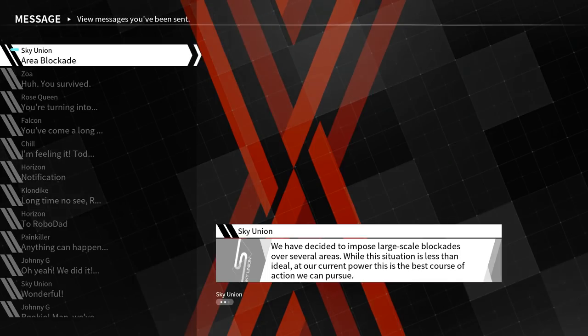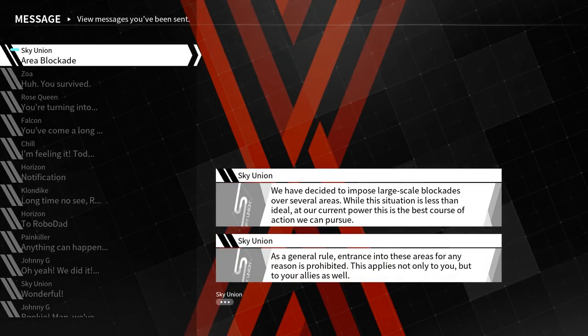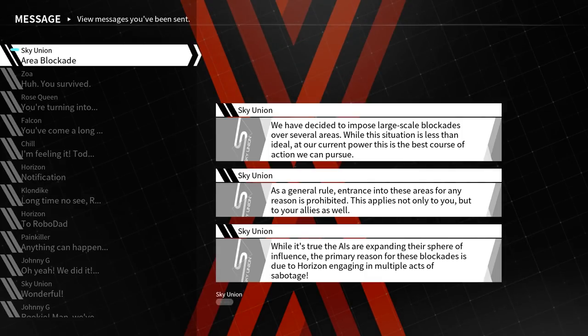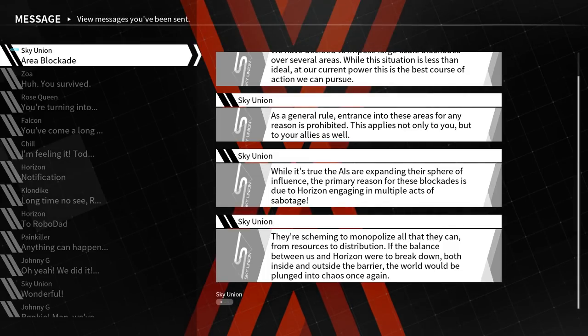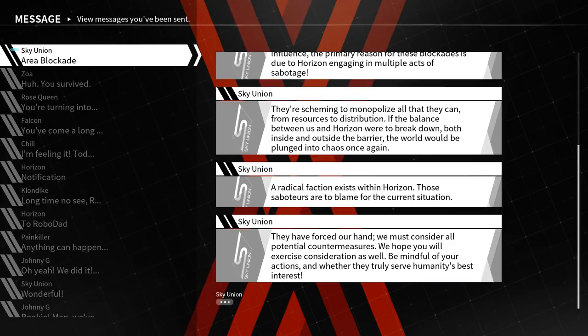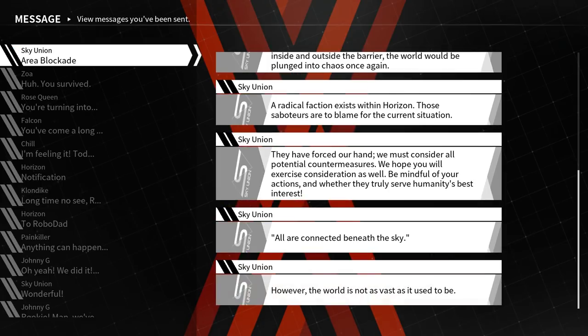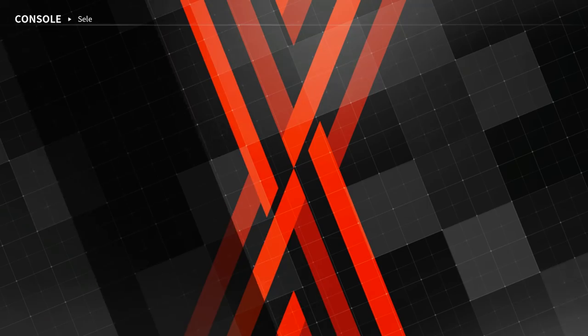We've decided to impose large-scale blockades over several areas. While this situation is less than ideal, this is the best course of action we can pursue. Entrance to these areas for any reason is prohibited — this applies not only to you, but your allies as well. While the AIs are expanding their sphere of influence, the primary reason for these blockades is due to Horizon engaging in multiple acts of sabotage. They're scheming to monopolize all they can, from resources to distribution. If the balance between us and Horizon were to break down, the world would be plunged into chaos once again. A radical faction exists within Horizon — those saboteurs are to blame. We hope you will exercise consideration. Be mindful of your actions, and whether they truly serve humanity's best interest. All are connected beneath the sky.